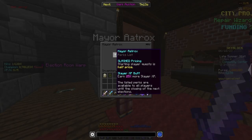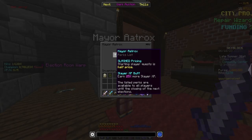Lucky for us today we've got Mayor Aatrox active, which means we've got half-price Slayer quests and 25% more Slayer XP. We don't have the third perk which increases magic find, but these are pretty good to get us started.